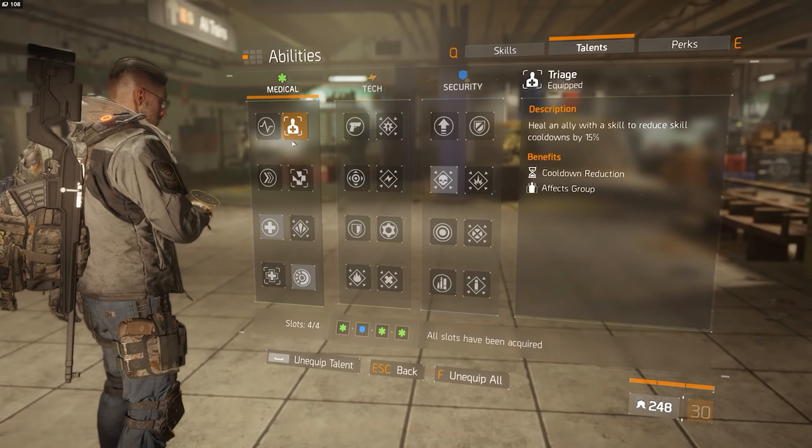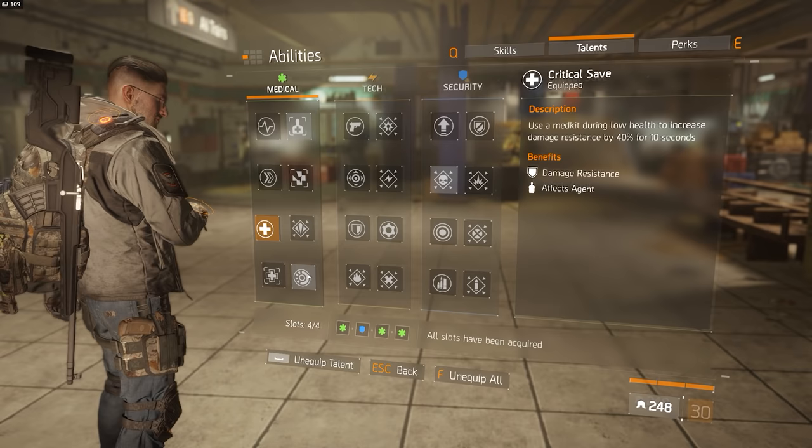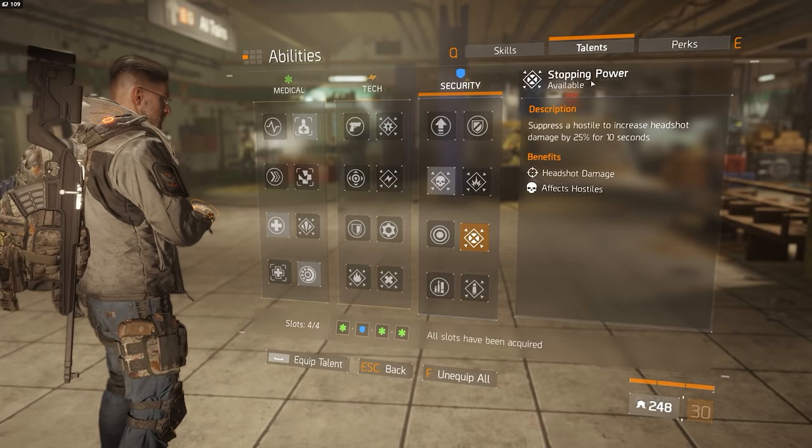and then you want to get the Booster Shot First Aid. The talents that you have don't really matter. I run with Triage, Strike Back, Critical Save, and Precision, but to be honest there isn't really a single talent in the game that will help you in any meaningful way, so just pick whatever you feel like running with.